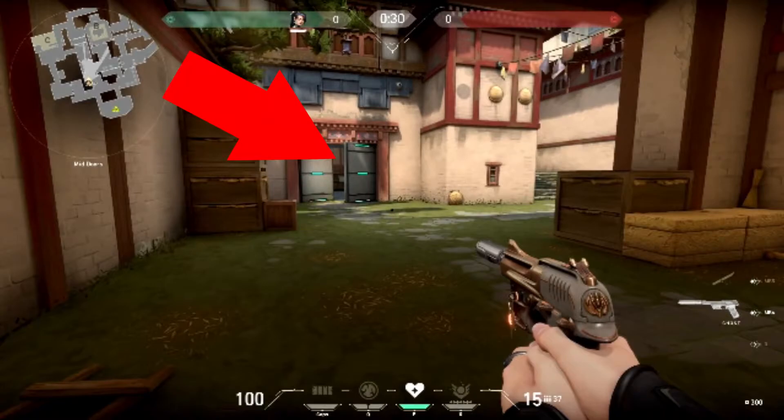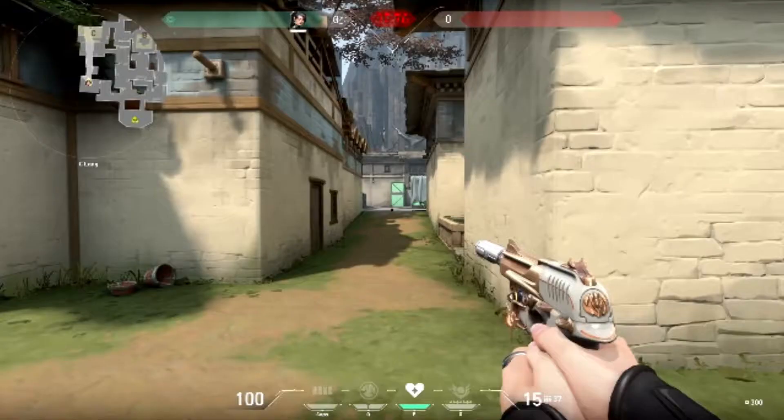There's the window through the armored doors that people like to sit through and try to get picks. Then if nobody's in mid window, people like to come through the middle and straight over from the right. Next is C long — you can't really guess where enemies are going to be, so there's basically only one spot you need to look at and it's just straight ahead.